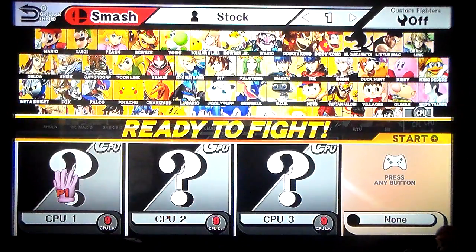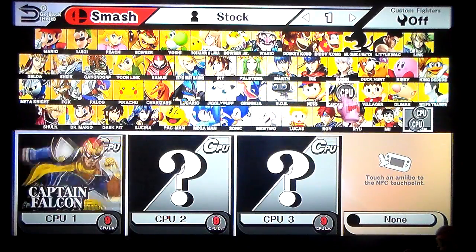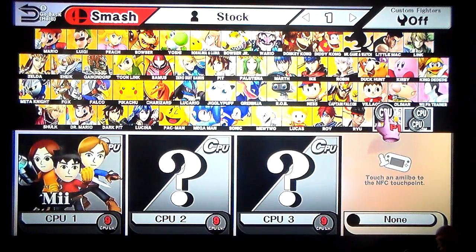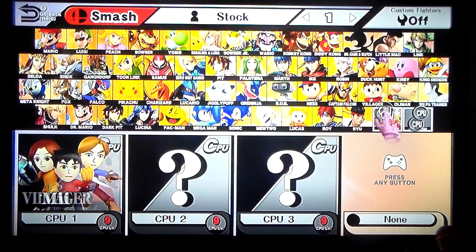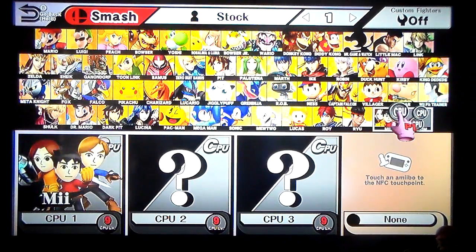I'm using the Mii Fighter characters that came with the DLC, and I have 9 characters made out of them. We're gonna take those 9, split them up into groups of 3, and the 3 winners will take each other on in our usual 5-stock match. The first 3-man matches will be 1-stock, of course.